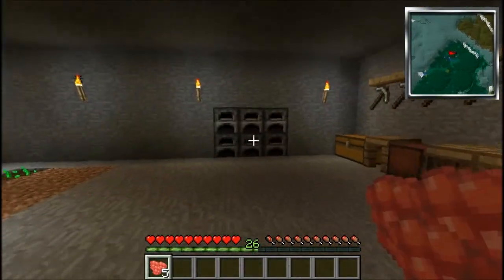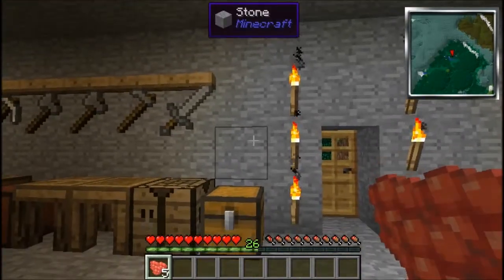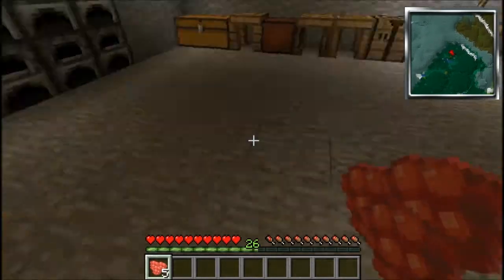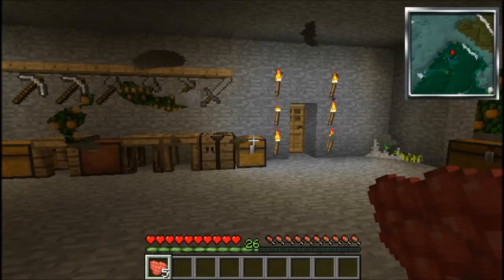This place still looks a bit untidy. Today we are going to pop out and get some gravel, some clay and some sand so we can make some grout, and then using the grout we are going to build the smeltery because we can turn the grout into seared bricks - that's what we need to build the smeltery, that and some glass. So I'm going to pop out and get some of that and I will meet you right back here.